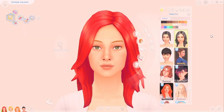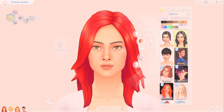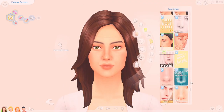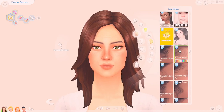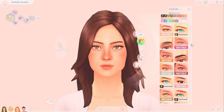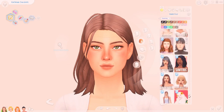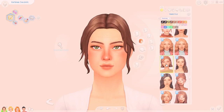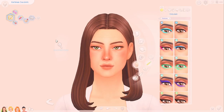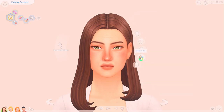Hey besties! Since you guys really liked the first video where I made over all of the townie families in Willow Creek, I figured I'd move on swiftly to Oasis Springs because they really need the help. I figured I'd just get the Calientes right out of the way — they're like super iconic too and I was really excited to get them fixed.